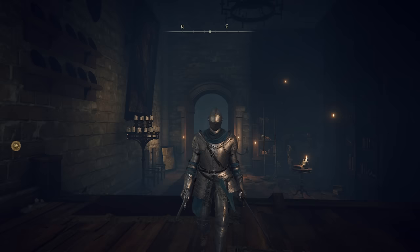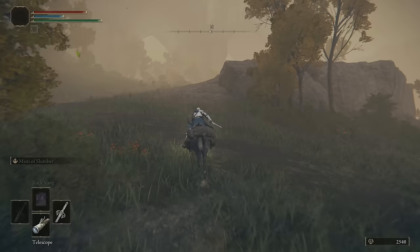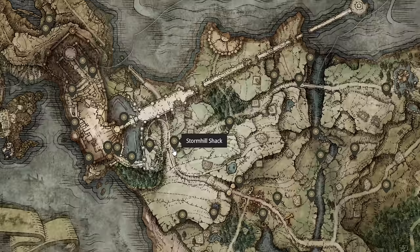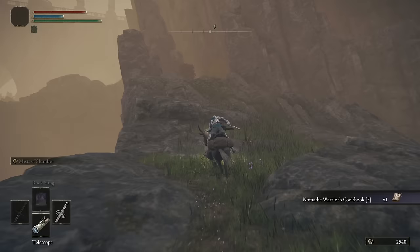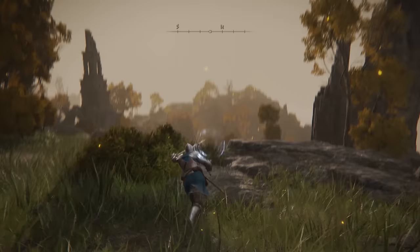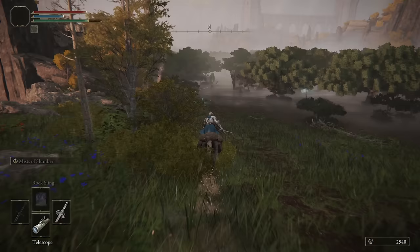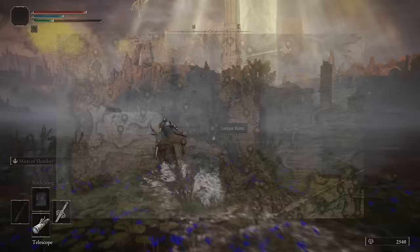Now we'll head to the north of Limgrave as we journey into Liurnia. Meet me at the Stormhill Shack and we're basically just going to keep running north. Eventually you can run past this finger reader crone and jump off the edge of the bridge, hang a left and traverse up these rocks, then turn right and run through this very long passage with a few wolves. Once you get to the end you will be in Liurnia. Light this site of grace whilst you're here, then keep heading northwest until we get through the camp and into the lake itself. Light the next grace site and a little further north you can grab the first section of the map for this area.